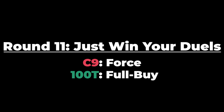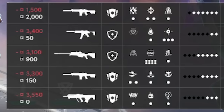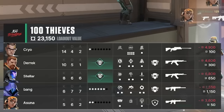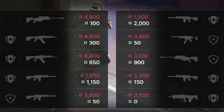Because Ye was the only one that survived last round, Cloud9 can't afford a full buy. They use up all their credits and end up with an AWP, two rifles, a bulldog, and a specter. 100 Thieves managed to squeeze out just enough for a full buy. Both teams have used up all their credits, meaning whoever loses this round goes into the last round of the half completely broke.